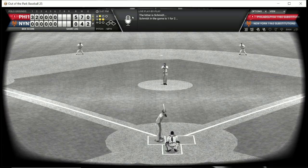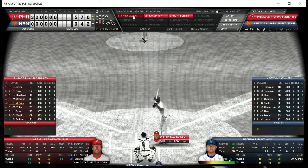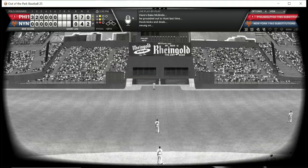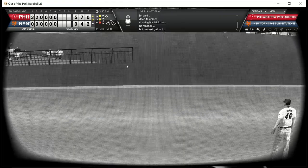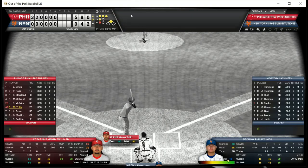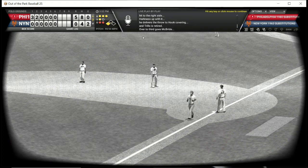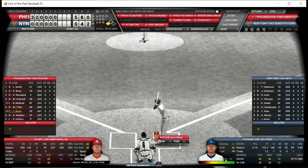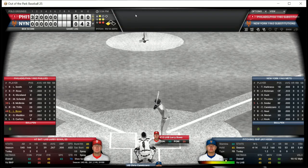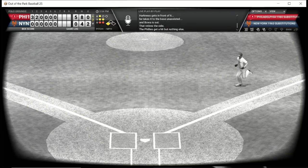Jay Hook is back out for the Mets and deals to Michael Jack Schmidt — strikeout. Bake McBride — loved Bake McBride — hits a deep ball into the nook in center field at the Polo Grounds. Manny Trillo grounds out to the first baseman who throws to the pitcher covering. Two down with a man at third and Larry Bowa grounds out to first — that will be that for the Phillies.